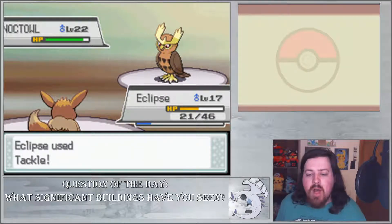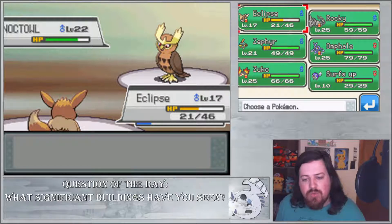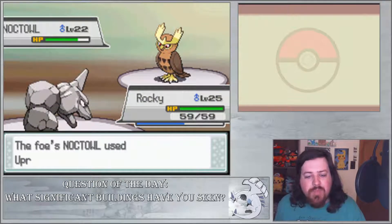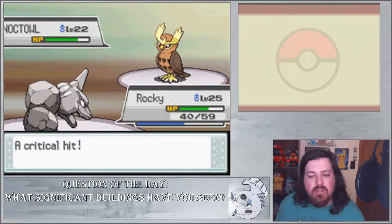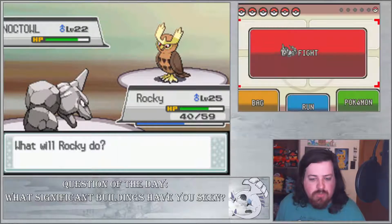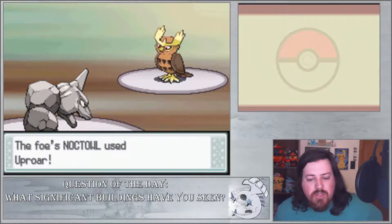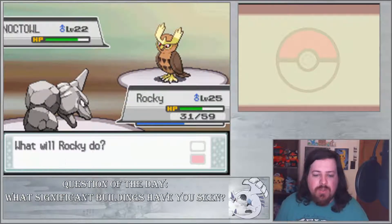We saw all the cool monuments there — you know, like the Washington Monument. I'm gonna have to switch out, this thing is getting destroyed. We'll get Rocky in here. We saw the Washington Monument, the Lincoln Monument — that's pretty cool. I didn't realize there was a bookstore in the Lincoln Monument. Also, there was the reflection pool. We saw the White House, the Congress building, the Vietnam Memorial — there was just a lot of stuff in DC that we saw.